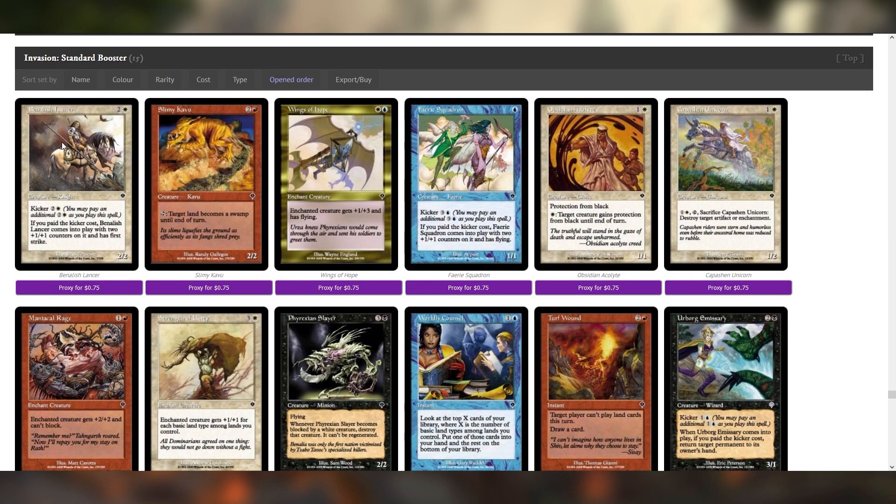I think Banalish Lancer is playable. Six mana 4/4 first strike is kind of tough, but it's so good. I just think six mana 4/4 with first strike is a really big number right now.